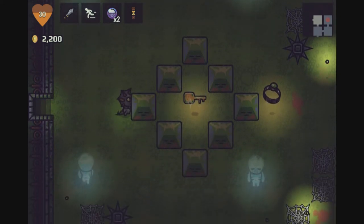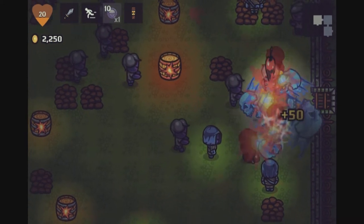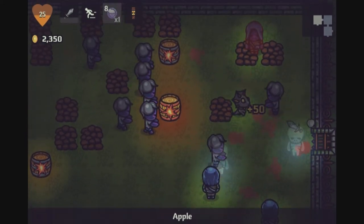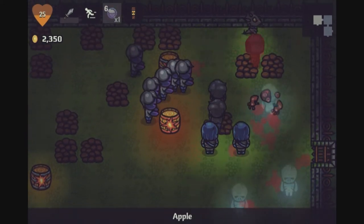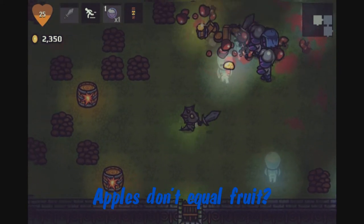So hopefully if we die we can come back and get this key, which I have no clue what it does. There's a lot of fruit, apples, and steak everywhere — they all give you more health basically.